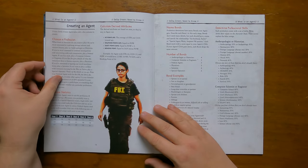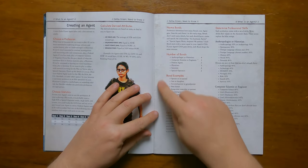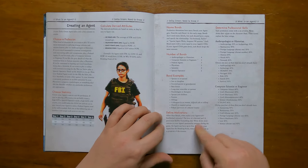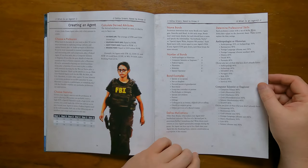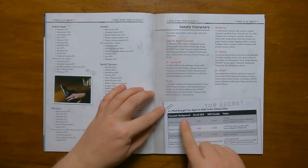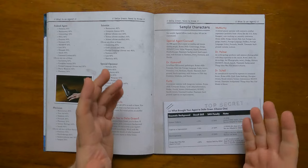It then goes into creating an agent: starting with choosing a profession, it moves through stat arrays and derived attributes and then it goes on to bonds, giving you some basic information on numbers and examples. It touches on defining your character's motivations and then moves on to how to determine your professional skills. We have a few good examples of careers for agents such as computer scientists, federal agents, physicians and special ops, and it also includes a table called 'What Brought You to Delta Green' which details the traumatic background, the raising occult skill, the sanity loss and notes on other things that are gained. This is followed by six simple pre-calculated characters.